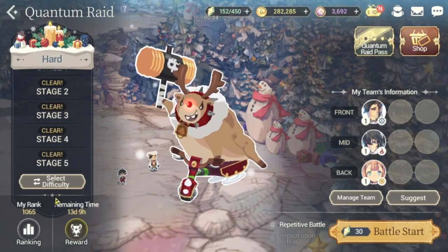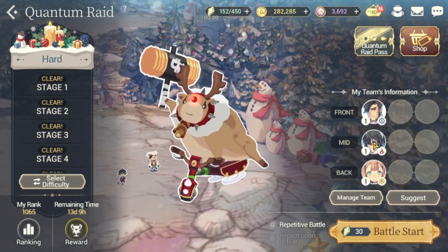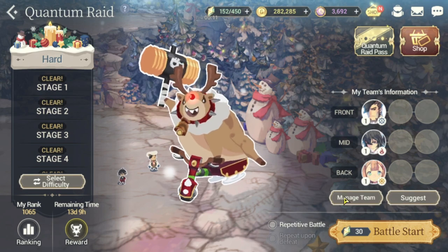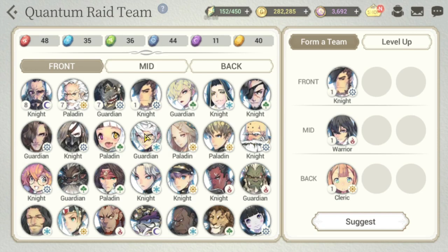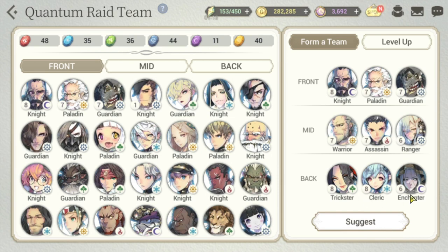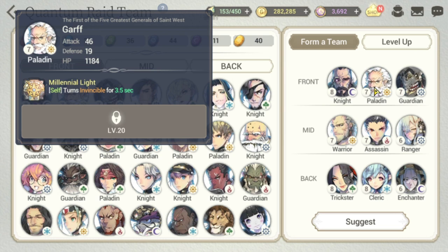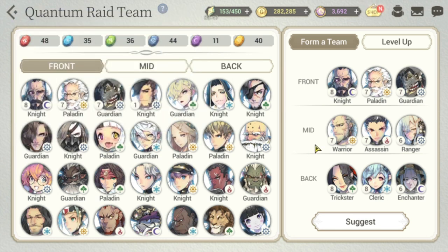You'll start off with certain heroes at level one. As you progress you can level up other heroes. Looking at my roster, I have several heroes already leveled up. I'm no longer using the default heroes because many others have better skills, especially the generals who have a level 20 unique skill, so I prioritize generals for my team.